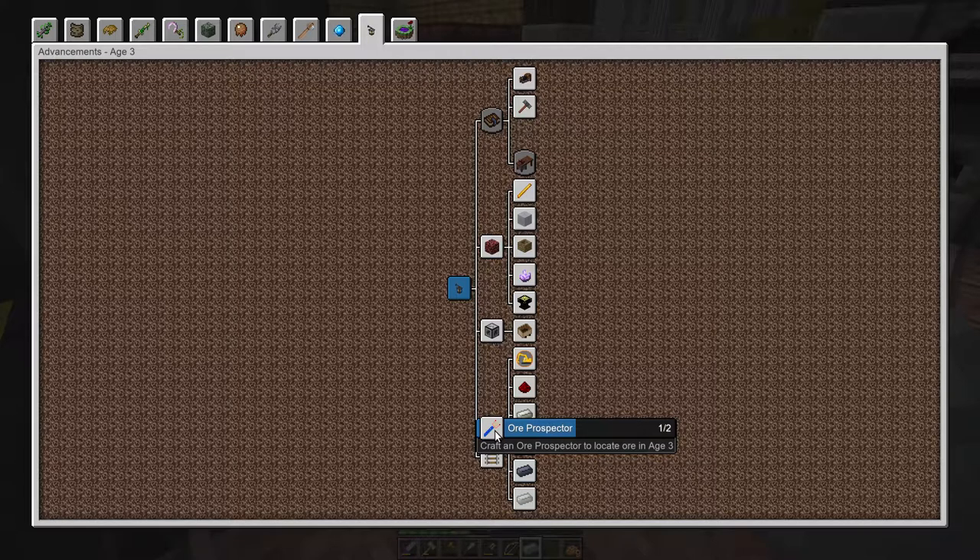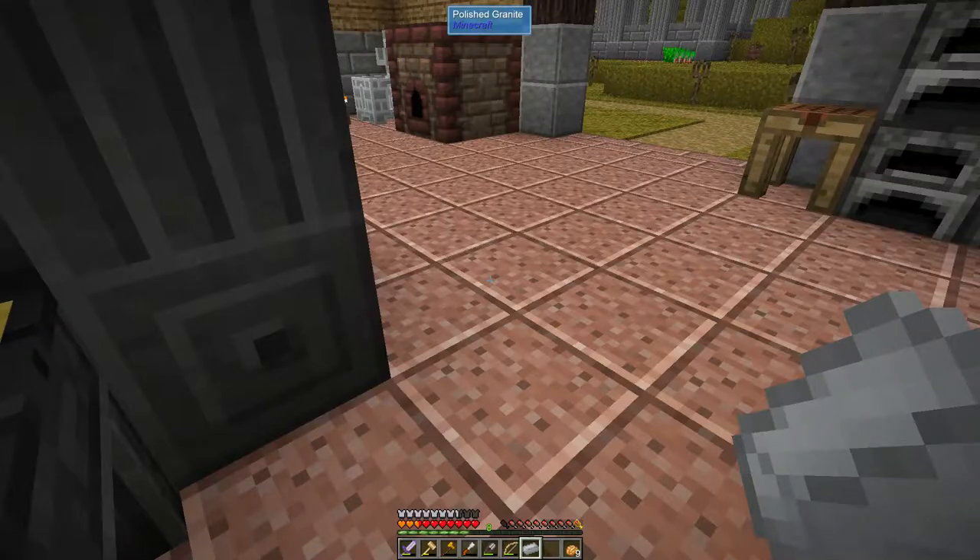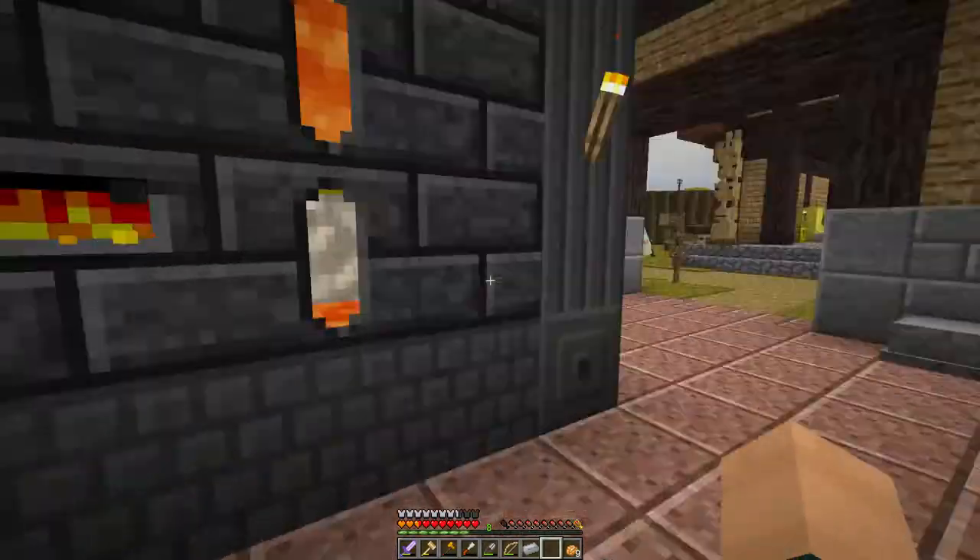Use the ore prospector to locate ore in Age 3. Well, to tell you the truth, I just kind of wandered around and found it. I don't need that step — can I not skip that step? Okay, wow, we have a mission. Now we have to craft an ore prospector for Age 3. I'm sure that won't be too difficult.